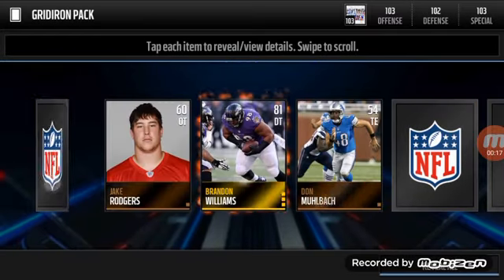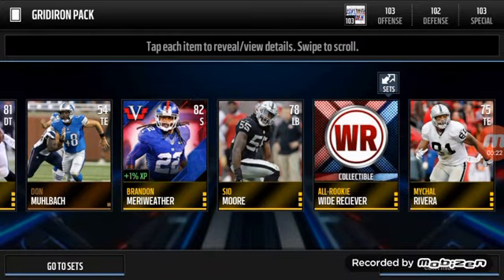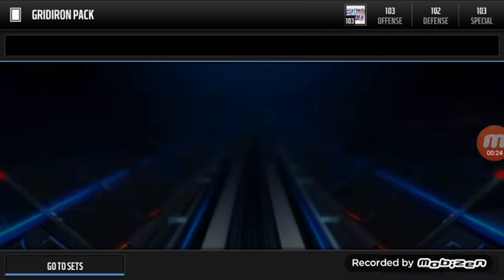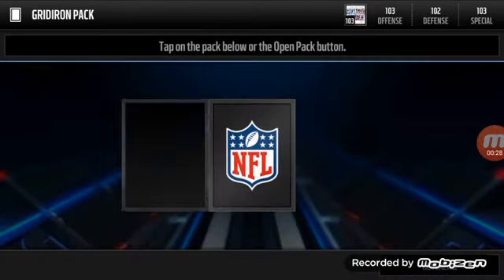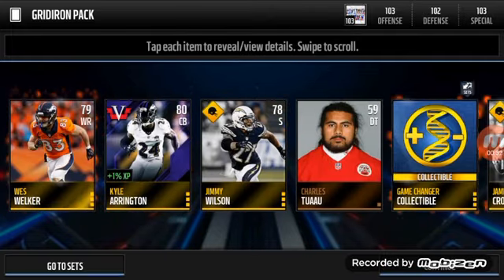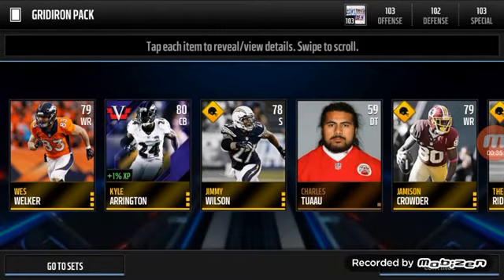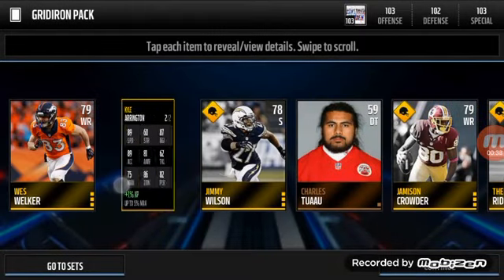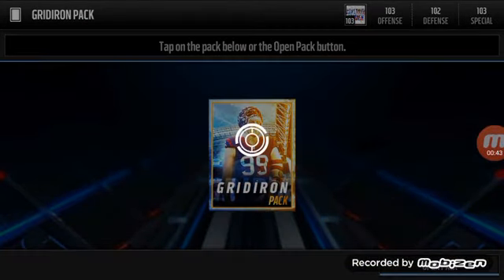We get a Brandon Merriweather and a wide receiver collectible, so not a great first pack. I'll probably go ahead and open up the bundle because it's pretty cheap for 10 packs. Kyle Errington here — game changer. So two iffy packs, but if we have two more...